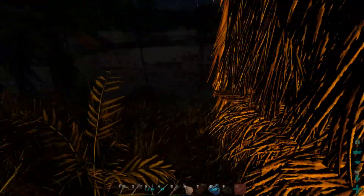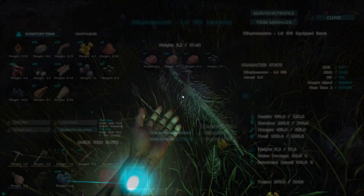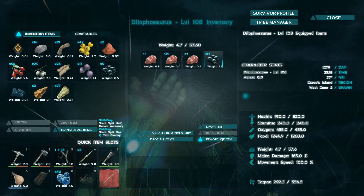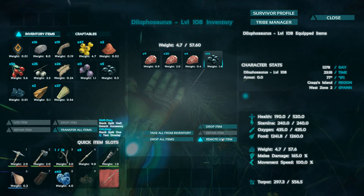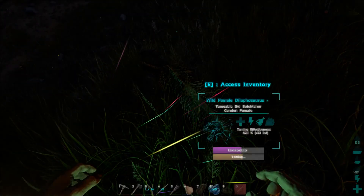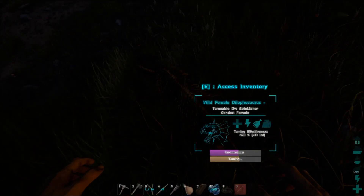I need to check on that D-Lo — make sure he's not unconscious. I get 10 torpor out of each berry, which means I've got about 150-140 torpor left to add to him, now just 90 out of 9 berries left.